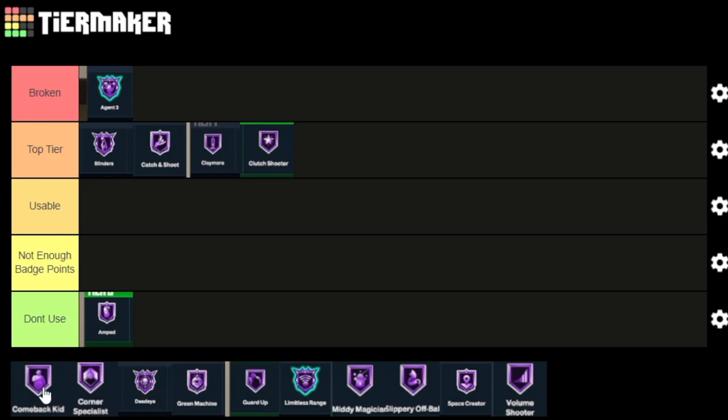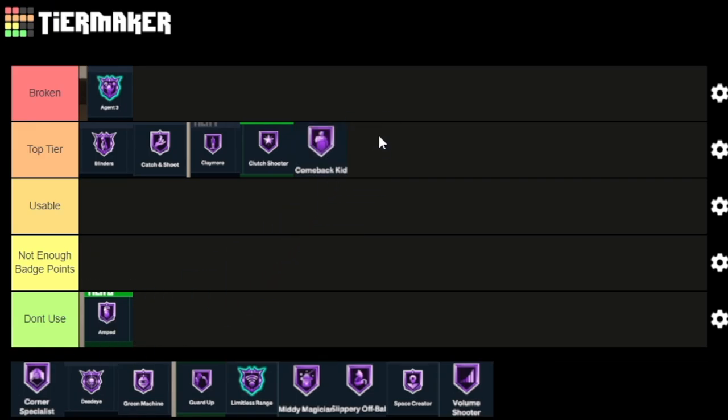Come Back Kid — the only thing I'll say is it's a top tier badge if you're losing a lot and in close games. But the thing is, you have to be losing by at least 7 points. So you have to literally be a loser to use that badge. I'll say it's usable, but even going into a rec with randoms, it's going to be kind of hard to always be losing by more than 7. I really prefer a badge that's always going to be doing something.